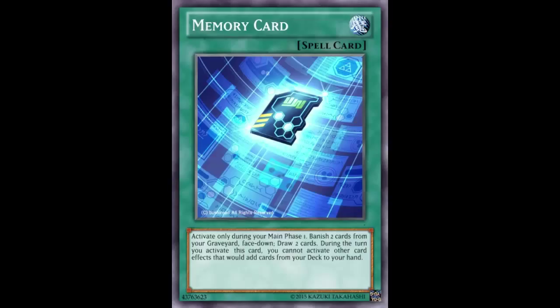Today we're looking at another Pot of Greed-esque card: Memory Card. On the artwork there's a copyright notice — 'Bushiroad All Rights Reserved.' I get it, when making a fake card you don't always know where to get art, you probably just Google searched 'memory card' and slapped it in. But you could at least take the time to remove that copyright — it looks very unprofessional. The image itself isn't bad, it's just kind of lazy.